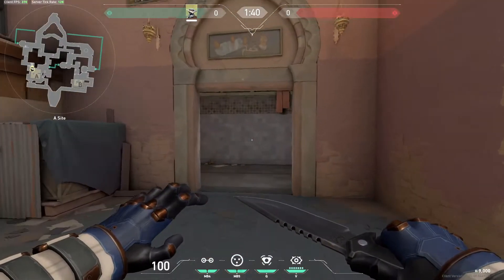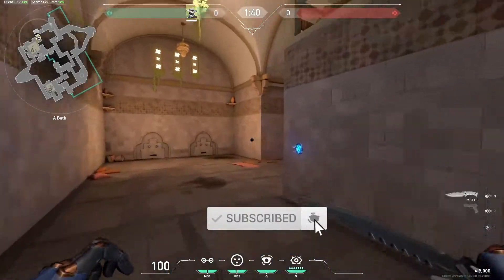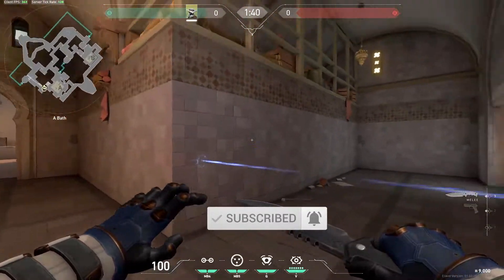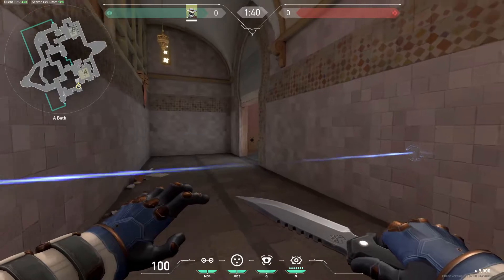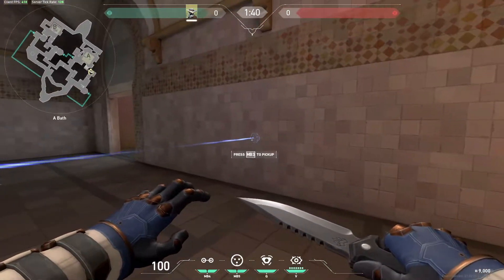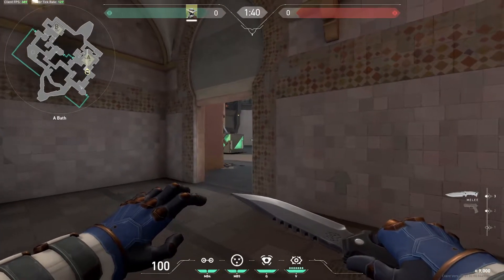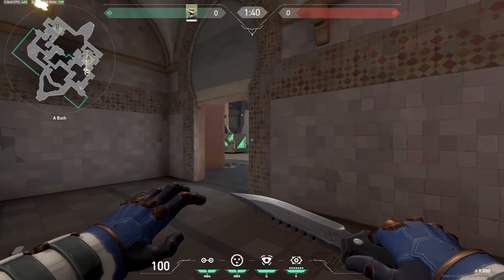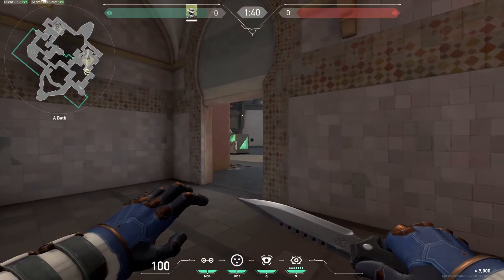Next let's have a look at tripwires. My first tripwire I always like to place is here — it's at a height where the enemies can't get past it, under it or over it, so they either have to trigger it or destroy it. It will notify you if they're coming through showers. I like putting it here because it means that they can't peek into site here and sort of catch anyone off guard if they're not quite watching showers — say if there's a distraction in A short and they try and sneak in and get an angle on someone.